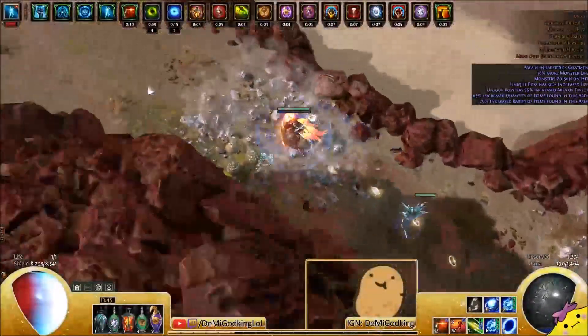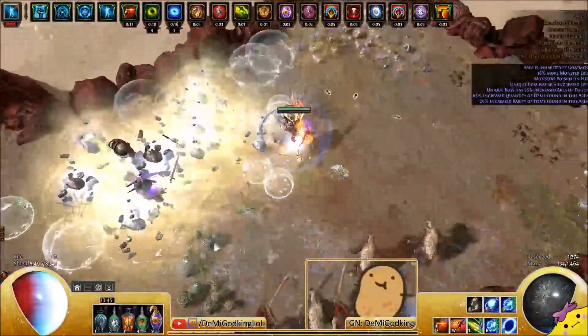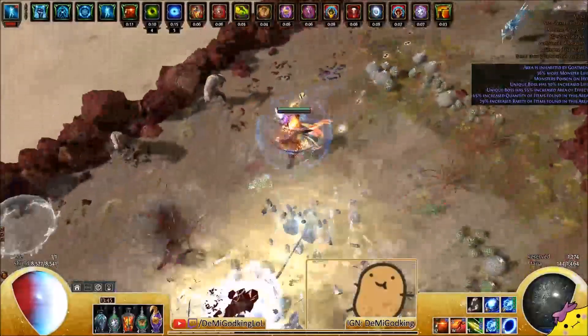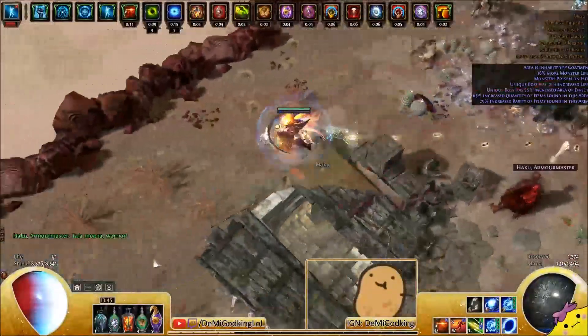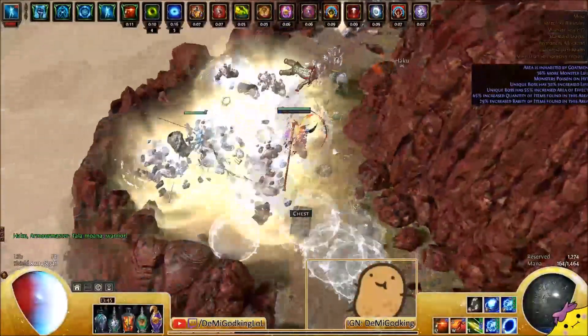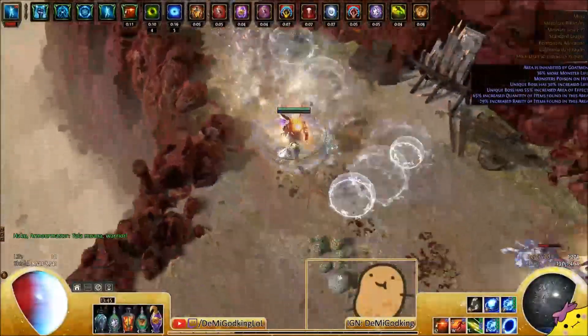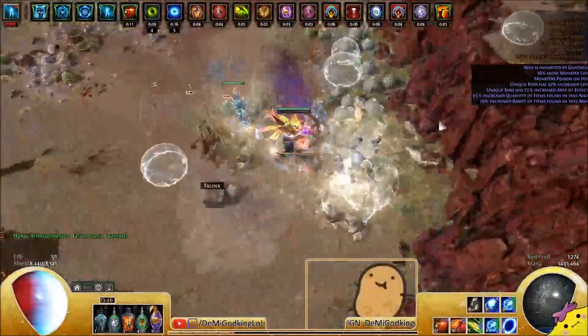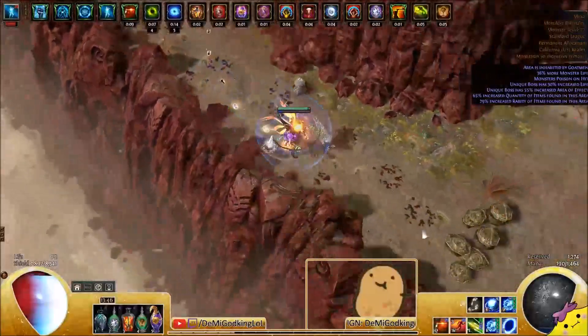This is a very easy map layout — it's very quick and very simple. The boss is just Oak from Act 2. I've just been farming these mindlessly today, refilling my strand pool, because it was struggling to sustain a little bit. Some days I just don't drop as many as other days. But this map I just keep going — as long as it doesn't have reflect or cannot leech, I just run it.